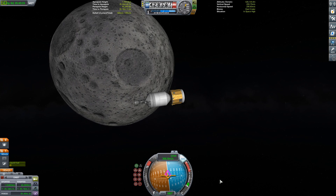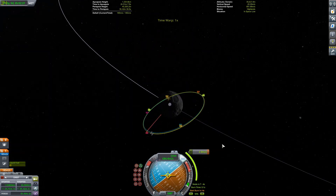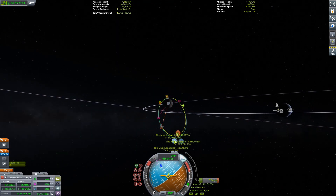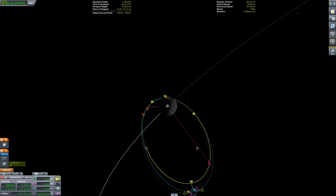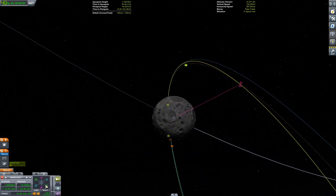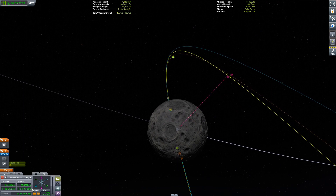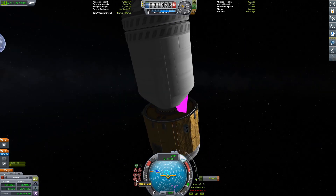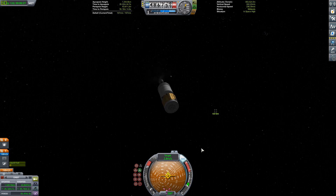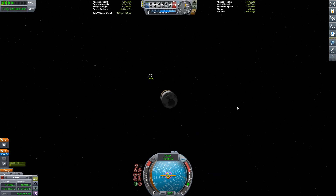Even so, right when the SRBs detach, we're getting about three and a half Gs of acceleration. The way I do the launch: I launch, then at two kilometers I reduce the Mammoth's thrust to one-third, and we still get over three Gs when we detach the boosters. These payloads are really light. This is the Block 1B version of SLS — the Block 1 is the crew variant and Block 1B is the cargo variant.